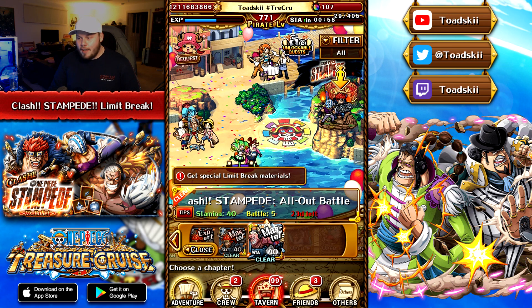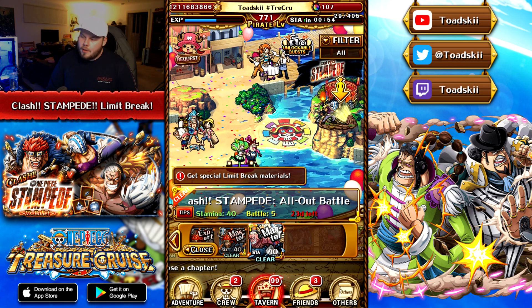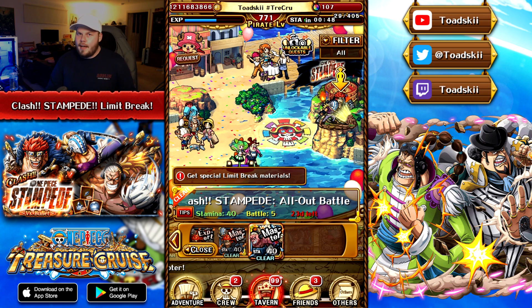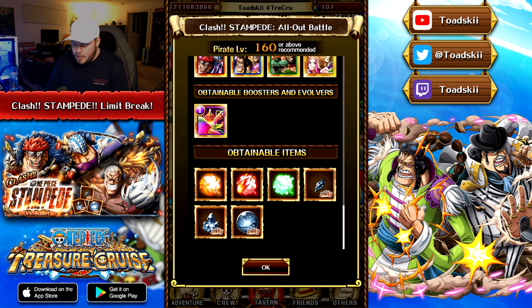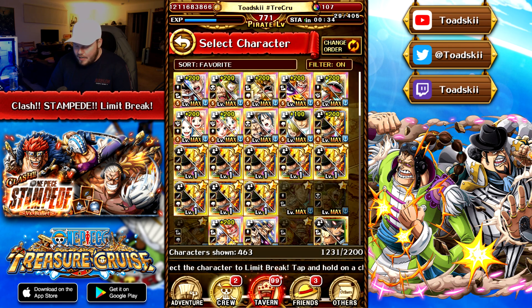Today I finally went live with the Limit Break Stampede Raid Boss. In this video we're going to be breaking it down for you guys. This is where you can drop these Limit Break Crystals — they're specific and you have to use them to Limit Break the Raid Boss characters that were available in this island.